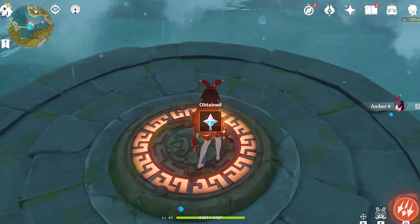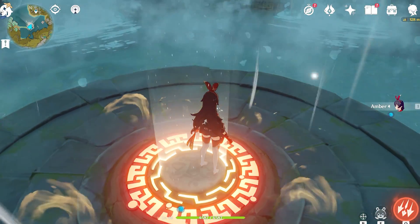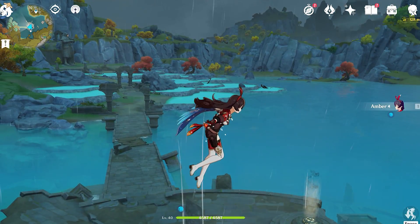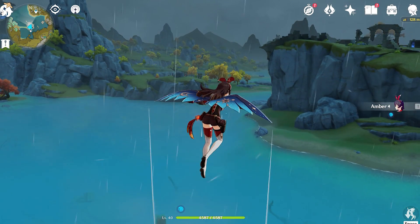You guys want to simply get out of this place. Just stand here — the wind will generate instead of climbing the wall like what I did, which is a bit silly of me. But anyway, I hope this guide helps you. See you guys in the next one.